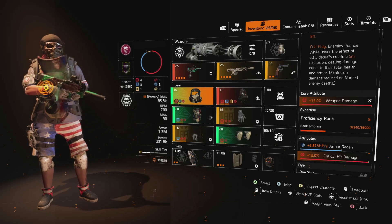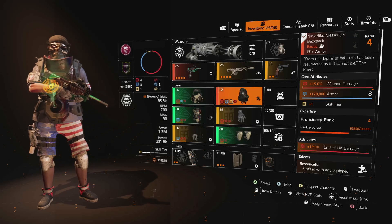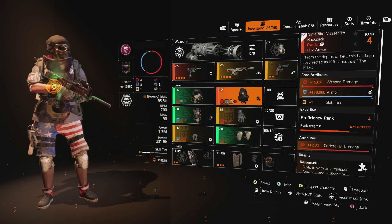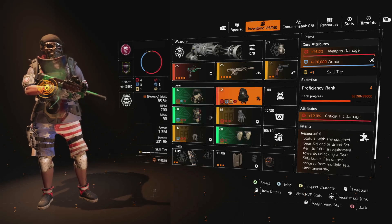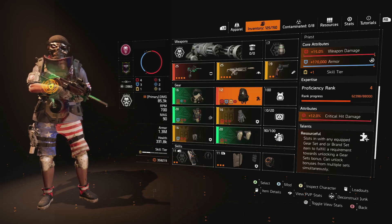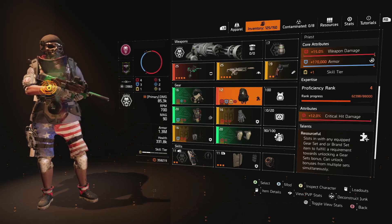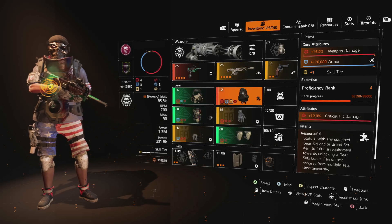For the backpack we have the aforementioned Ninja Bike Messenger backpack. The three core attributes are great, but the primary reason it's on here is for that Resourceful talent - it allows us to get max True Patriot with only three pieces, and all three brand bonuses for Brazos the Arquebus with only two pieces.